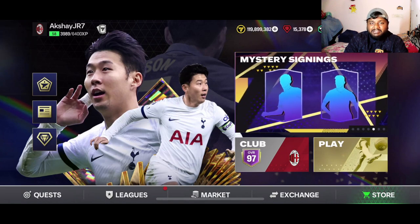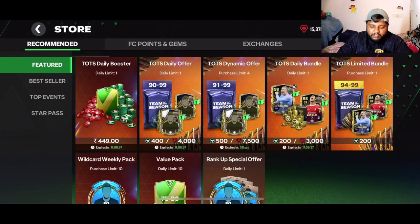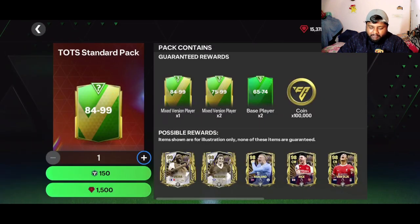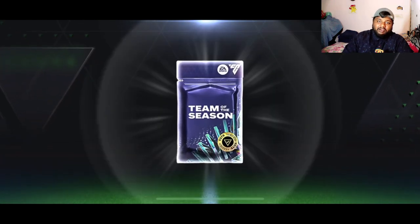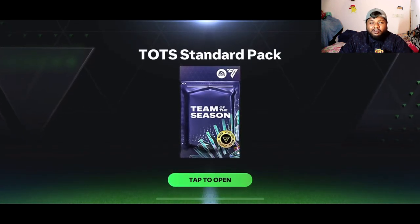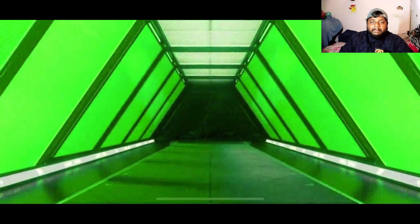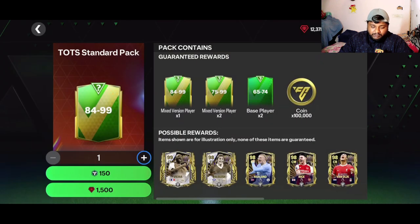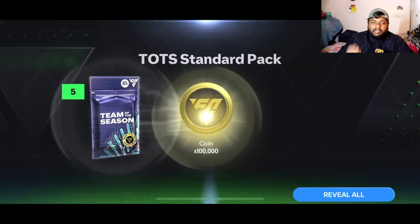We'll head over to exchanges and see what we can do at the end, so make sure you guys stick till the end. Without any further ado, let's get into today's video. The base rating is 84, not 80 or 81 in these packs, and the price has gone up by 250 gems — standard packs are now 1500 gems per pack instead of 1250.